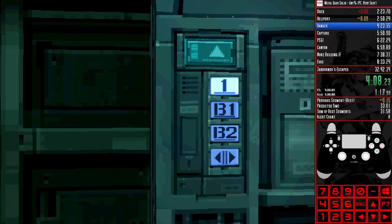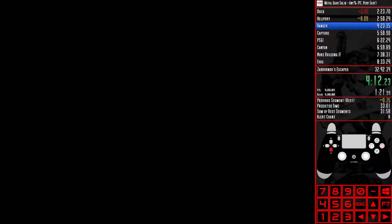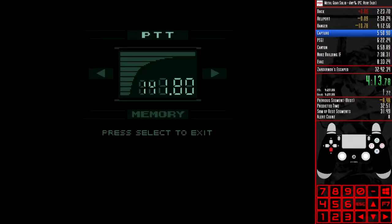The new route, which saves about 15 to 20 seconds, is as follows. As soon as you load into the MediRoom, hit select before Johnny sneezes, as you can't enter the codec whilst the character is delivering a line of dialogue. Master Miller's number will be ready as he was the last person who called you, so call him.